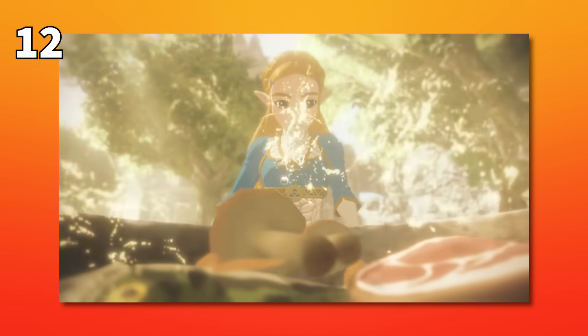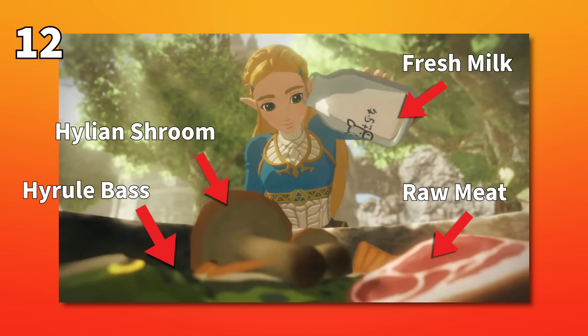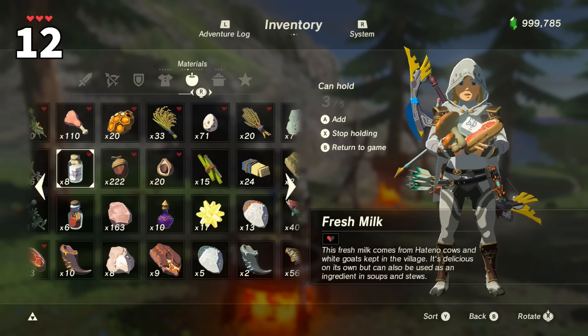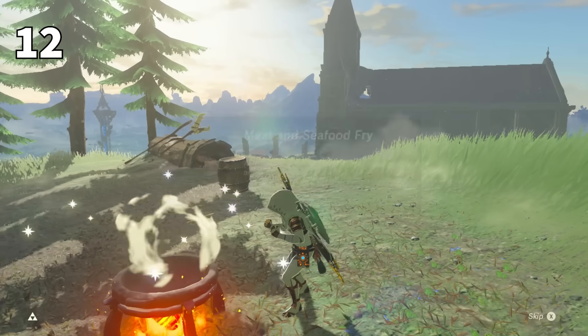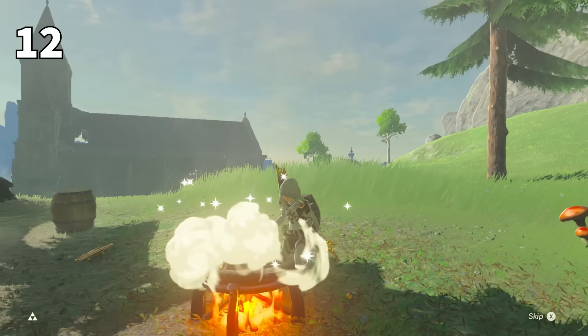There's a cutscene in the Age of Calamity DLC that has Zelda cooking up a nice stew. This is a real recipe that can be recreated in Breath of the Wild, with the initial ingredients of a Hylian Shroom, raw meat, fresh milk, and Hyrule Bass, making a delicious meat and seafood fry. But it was instead ruined by adding a dash of monster extract, which then turned it into a monster stew.